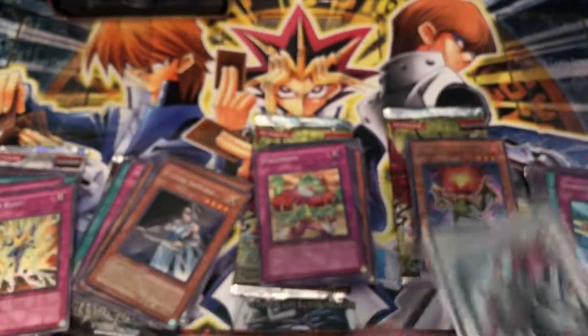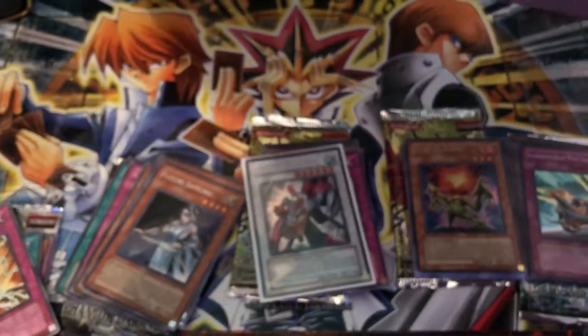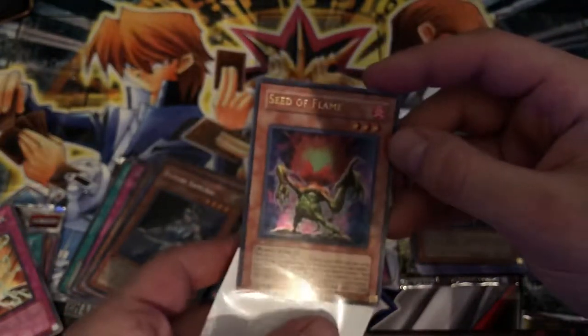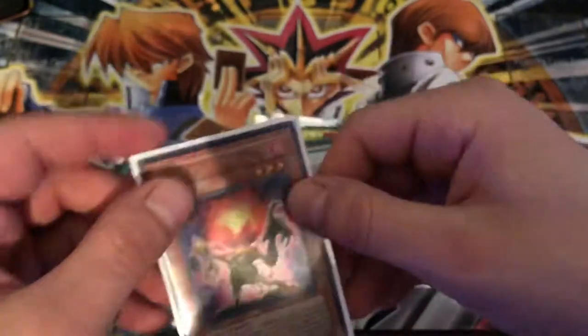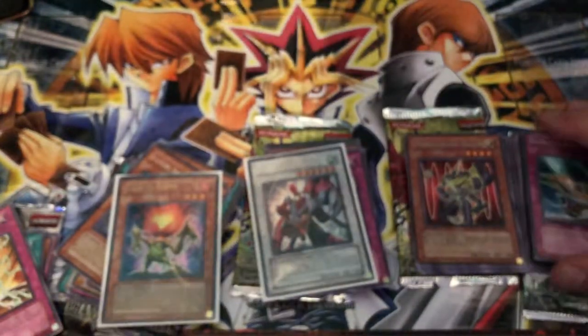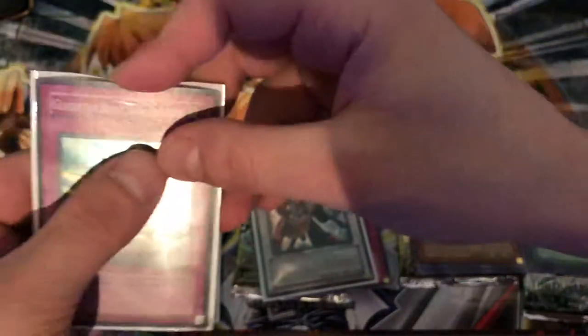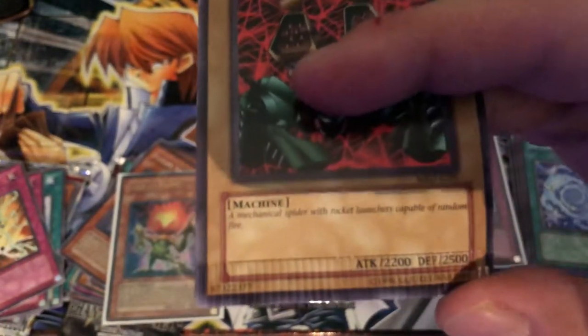That's definitely not a bad tin. Out of a tin you can really expect to get so many Hollows, and to pull an Ultra Rare Seed of Destruction 1st Edition is always nice. Really good centering too. I'm not sure how much this card is worth anymore, but it's definitely nice to pull. I'd love to get that Ghost Stardust from a Crossroads of Chaos pack — that'd be great. But we didn't get our Ghost Black Rose or Stardust, which we were hunting for, since we did have the Duelist Genesis pack. Here's another card I pulled that was misprinted — there, the bottom, crimped.